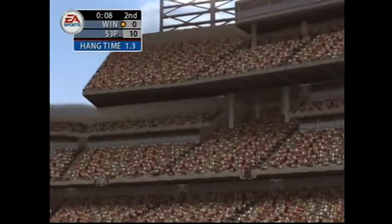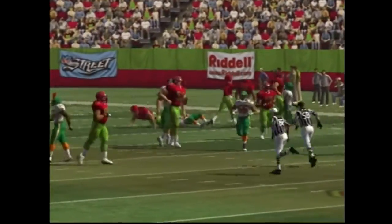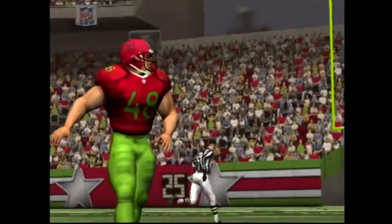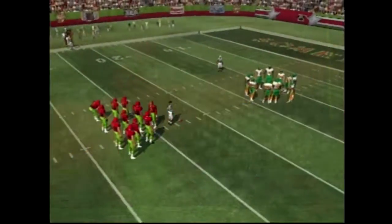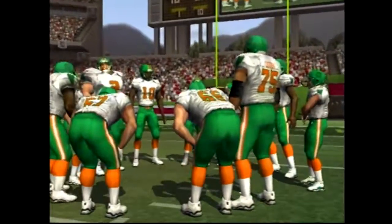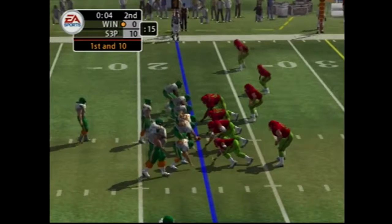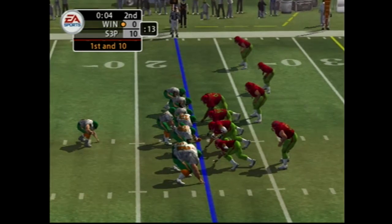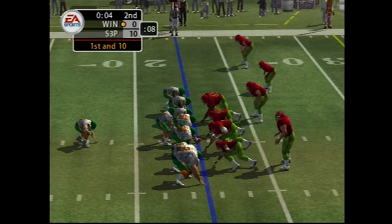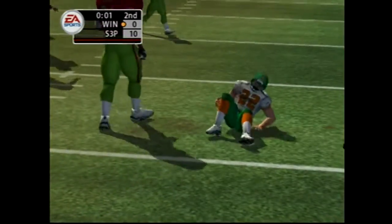Here's the kick from the 18-yard line. This guy might have a strong arm, but I don't think we'll be seeing any type of Hail Mary. A simple run should get us to halftime — and this should be the last play of the half. The home team comes out in a nickel package. Number 52 makes the stop at the 26.